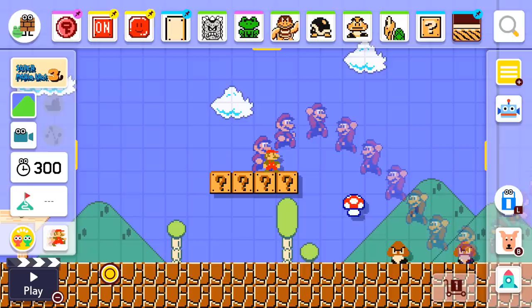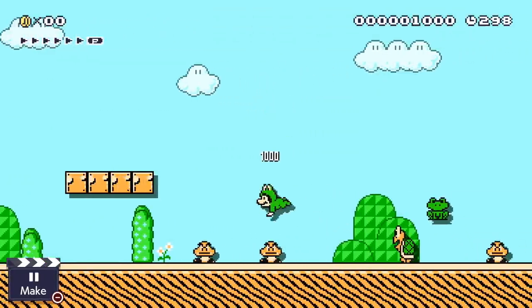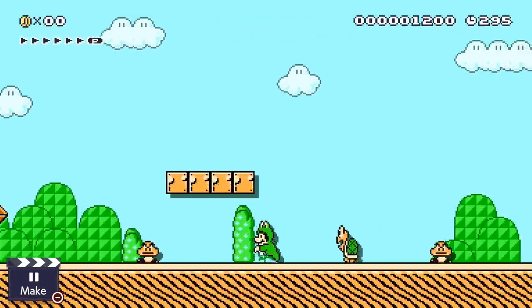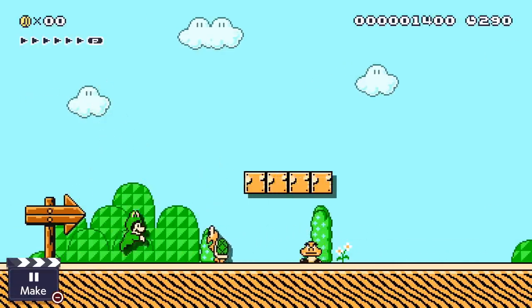Let's move on to another style — Mario 3. It has a frog suit. The hopping around on land definitely feels a little bit different than I remember — it's similar, but the physics or the momentum is definitely a little bit off, but it's not bad.